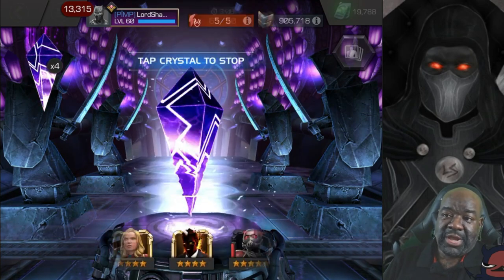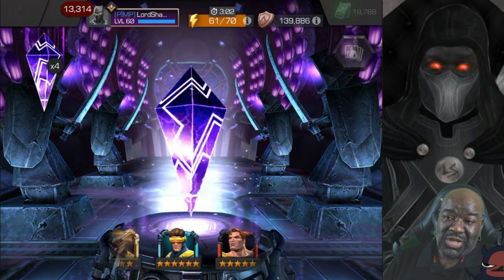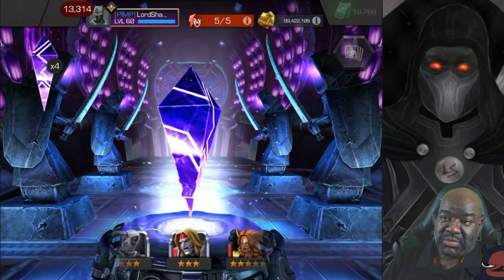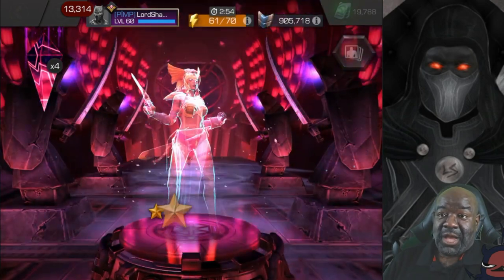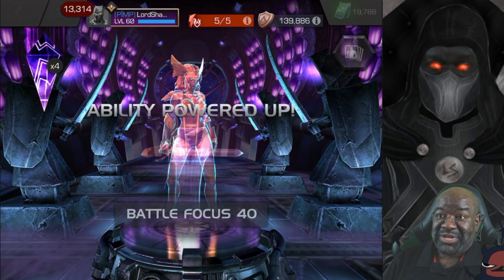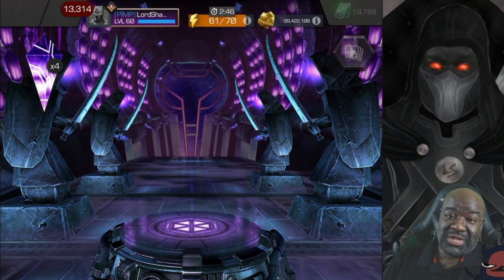Five star or six star, doesn't matter — new champion. Four star at least will be five star shards. The only thing we don't really want to see is three stars. Keep going, keep going — okay, I'll take that. I'm not really in need of another Angela, but that's a five star out of these Cavalier crystals, so that's actually pretty good.